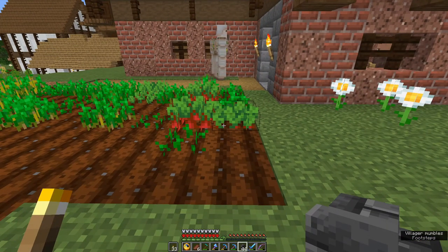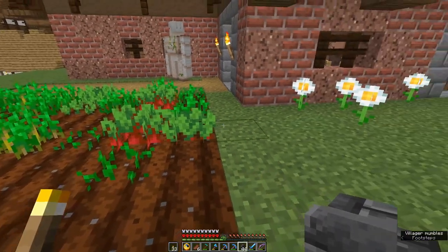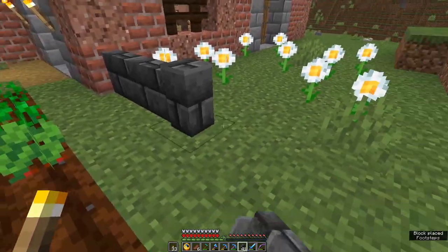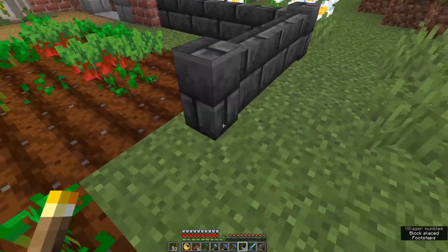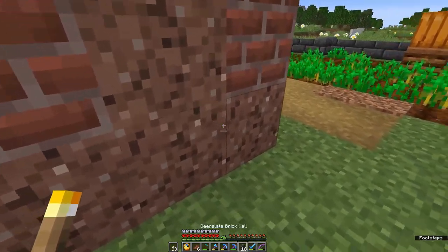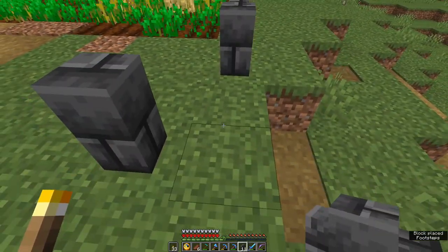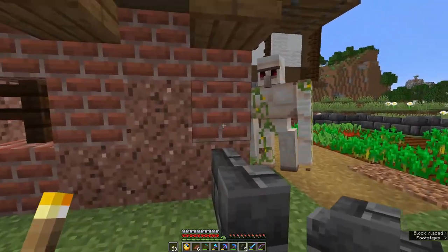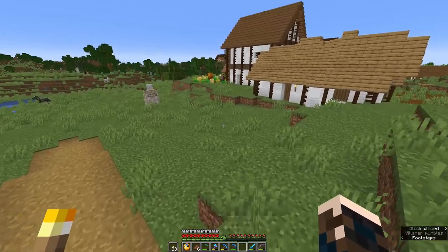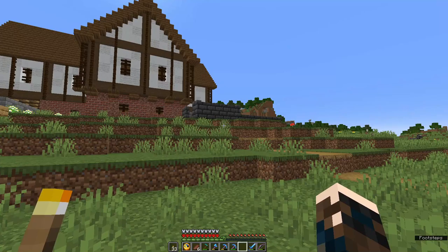I'm quite happy for them to plant whatever they want in here. However, if I do see potatoes, I'll be ripping them up — potatoes are a new world tuber. Not having them. So I'm just going to put a wall around this. I want a gateway — probably there. Need some more stone.